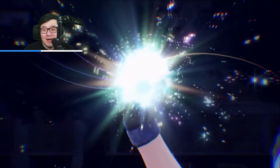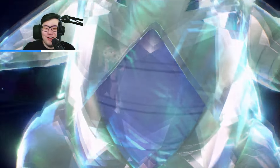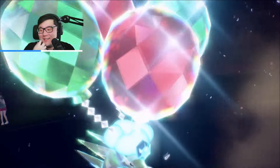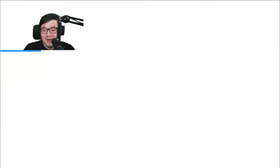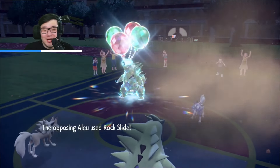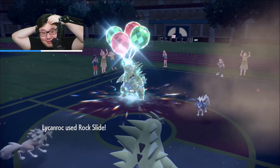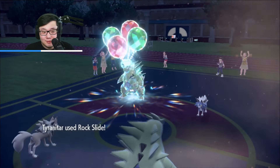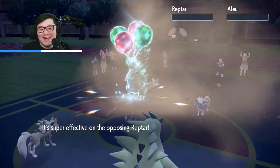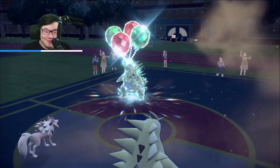If they Terra into Flying, for instance — which it looks like they are — that's why you click double Rock Slide in this position, because you have the flinch chance and the Terra chance if they want to avoid a Close Combat. They moved faster — not great. We get the Rock Slides off. Huge damage. My sand rush was better than yours, and they used up their Terra. Beautiful.